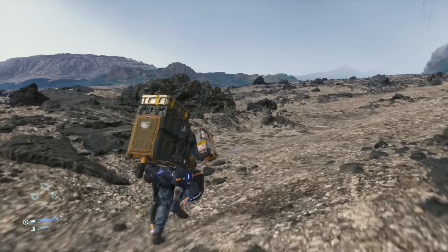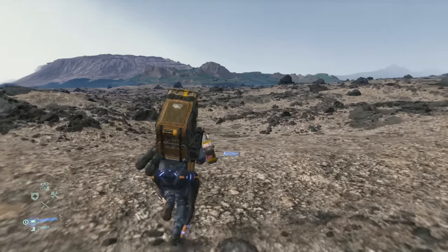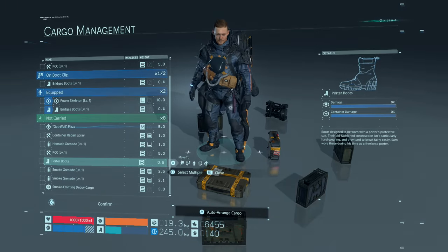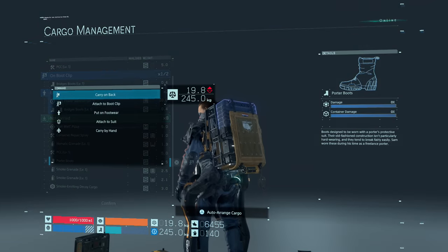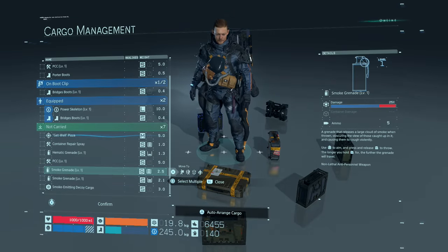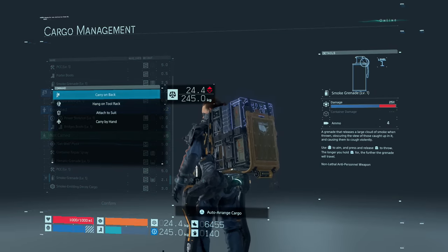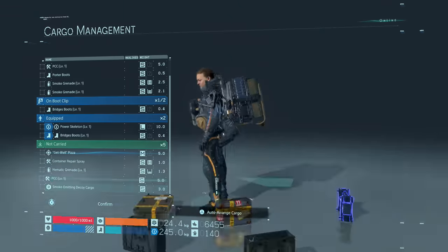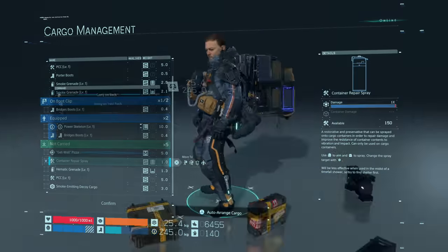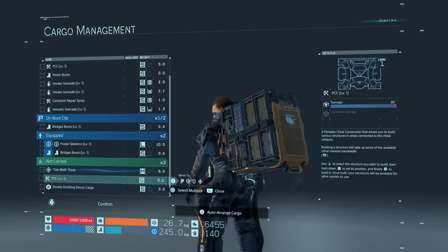If you're delivering a package that needs to be kept flat — such as a pizza, which I believe is the only delivery where that's required — you need to take everything out of your bag and arrange cargo so there's a flat top for the pizza to lay on. Sadly you can't use auto arrange for this because it orders cargo for balance without accounting for the flat requirement. What I usually do is place a medium-size container first, then six small ones, and put the pizza on top. You can see container sizes with the letter S for small, M for medium, and so on.